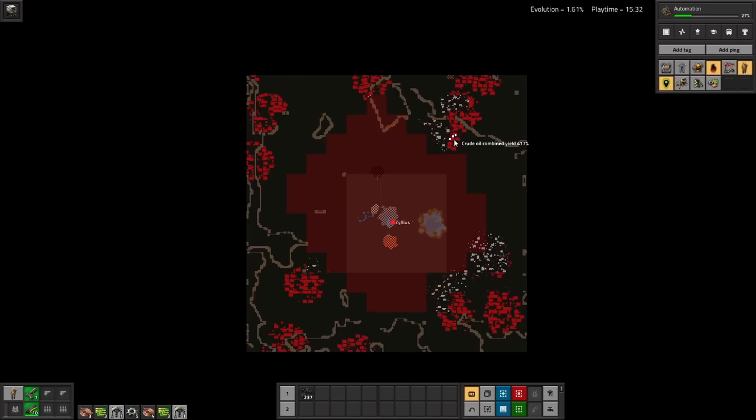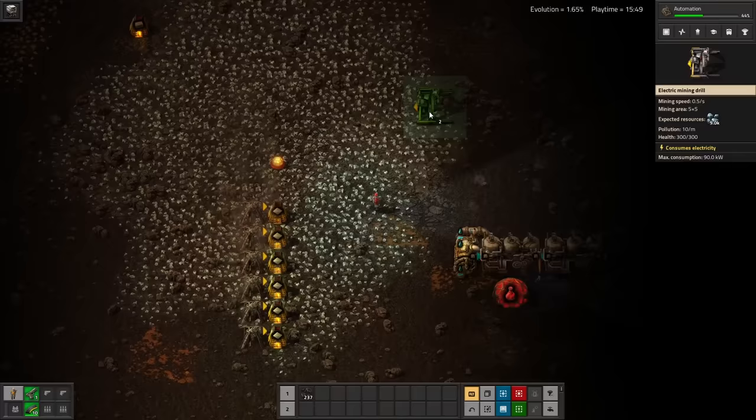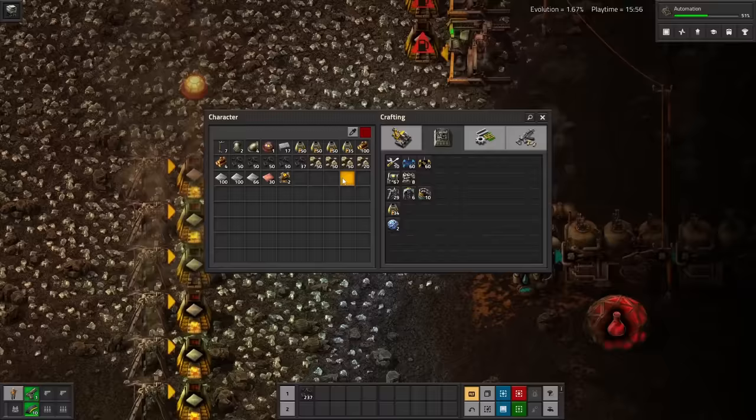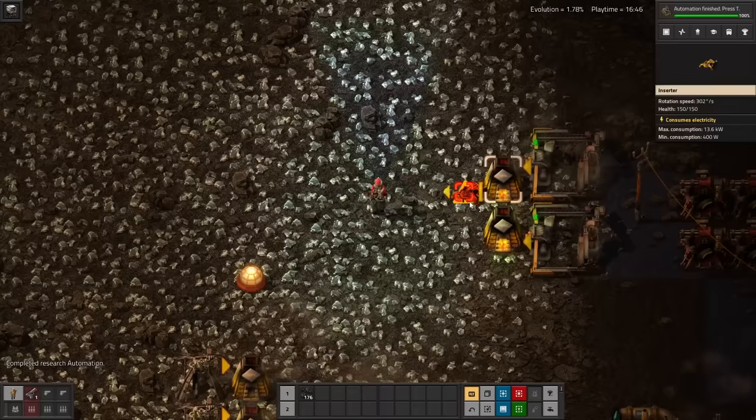I'd have a ton more burner miners set up, but already the pollution cloud is about to reach the enemy bases. The nests look a little different because I'm using the rampant factions, so I can look forward to many different flavors of biter trying to kill me. We want to transition to electric miners as soon as possible. They use less energy overall, which does conserve coal, but mainly, while the pollution output is roughly the same, electric miners mine twice as fast — roughly double the plates for the same amount of pollution.